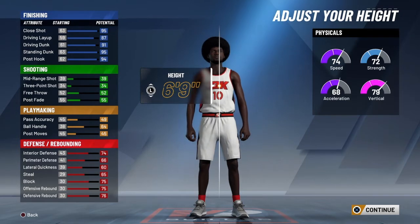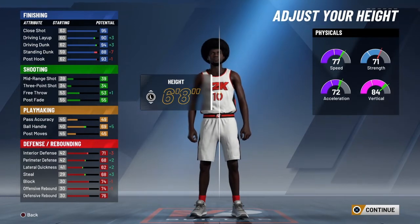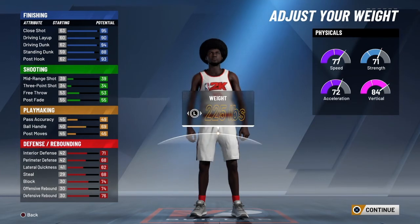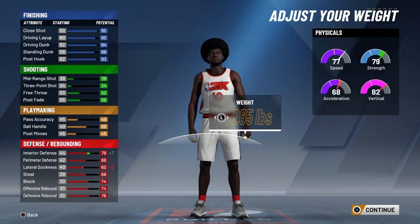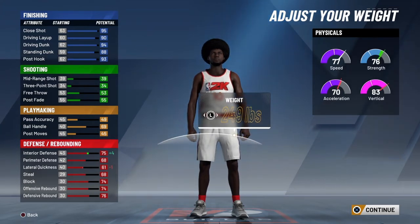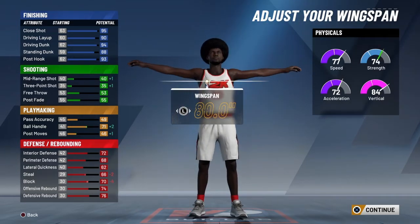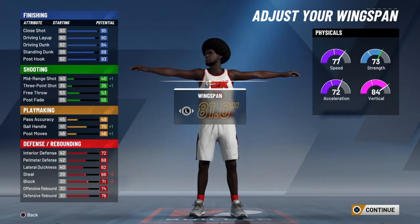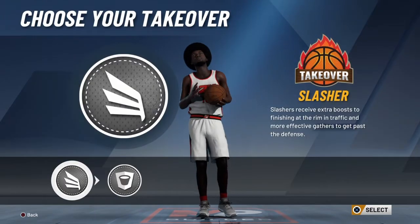Put some on pass accuracy as well. If you make him 6-8, his vertical goes up and his speed, but his strength goes down — you don't want to be too weak down there. For the height, I say 6-8 is fine. If you max his weight out he'll have 79 strength at 265 lbs, or you can make his weight a little lower and he'll be a bit faster. For wingspan, you can see the benefits of max and minimum, so just pick whichever one you like.